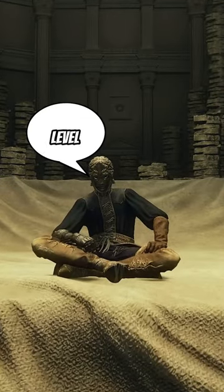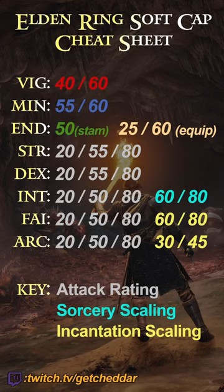Lastly, each attribute that you can put a level into has a hard cap and a soft cap. Here's a cheat sheet I found online to help you know where the soft cap and hard caps are.